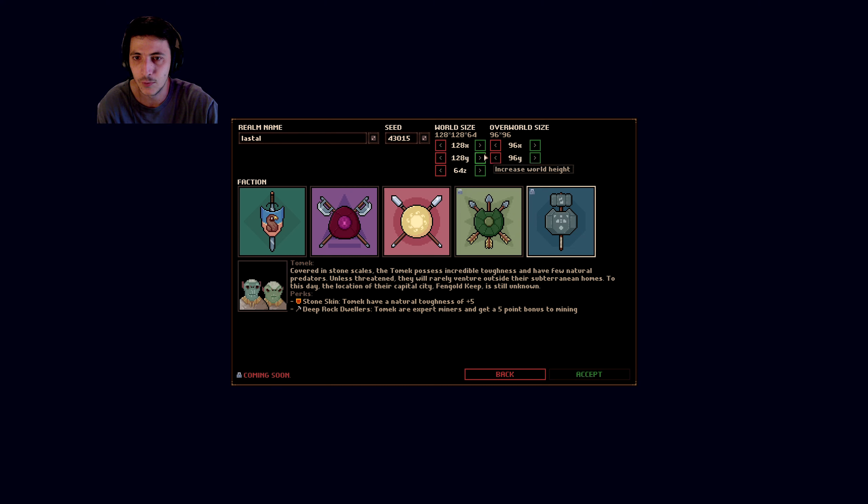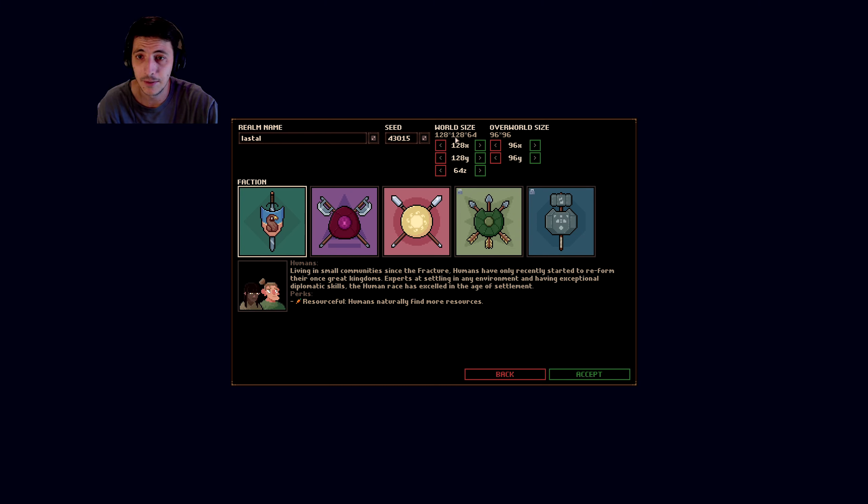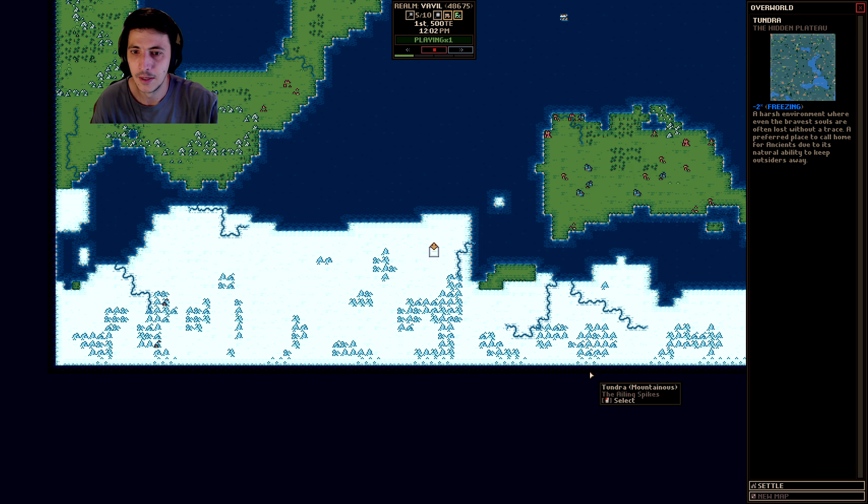It's an early access game, so there's some content still being developed and worked on, and watching this game grow has been fun. In terms of world size I'm going to max everything out here and roll the seed to something like 48675. We'll rename the realm to Vabil — that seems good.